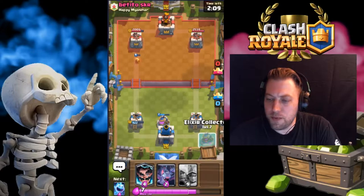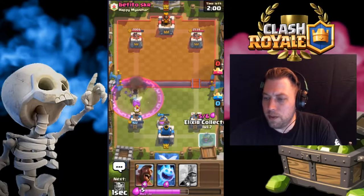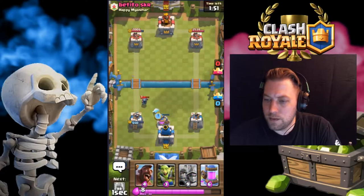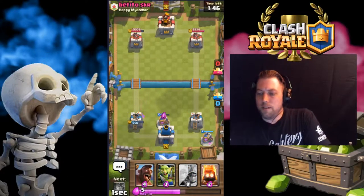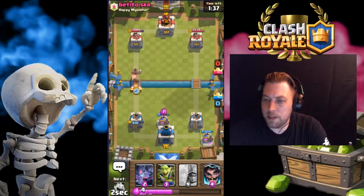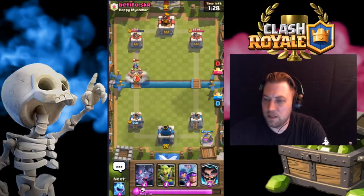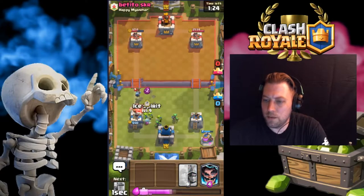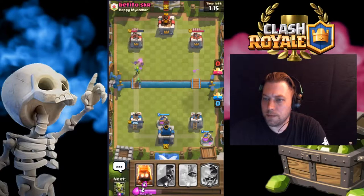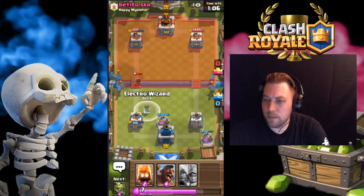Doesn't look like he has any direct damage spells. Let's go with another hog. Fire Spirits pushing now — oh my god, nice. Okay, we're going to use fire spirits to help. Freeze all that. Put another pump down. E-Wiz, yeah.